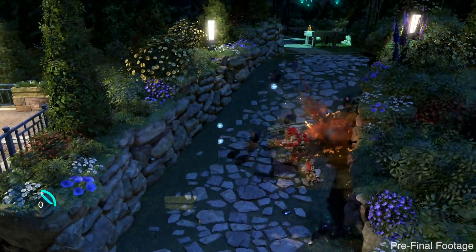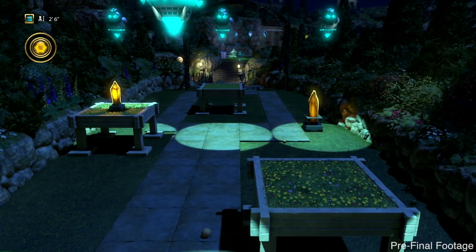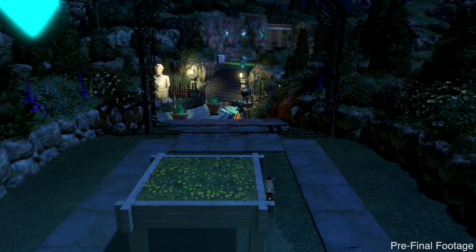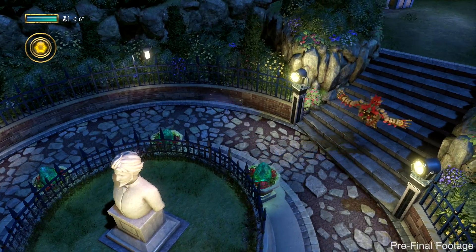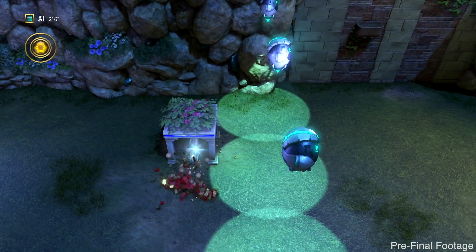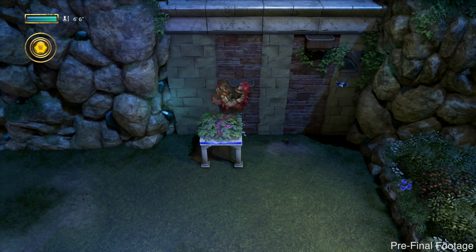Is there more of an element of stealth at this level compared to the full-on attacking previously? Yes, there's certainly an element of stealth. You don't want to get caught under the searchlights — as Ryder says, it definitely will sting. That lets us have a little puzzle element, like getting under flowerbeds as small Knack to avoid the spotlights. In Knack 2, you have control over Knack's size and can become little Knack at any time. In this puzzle, I'll need Knack to become small so he can hide, then big so he can move the flowerbed, then small again for a bit of platforming.